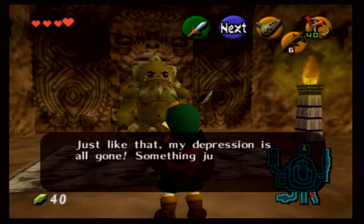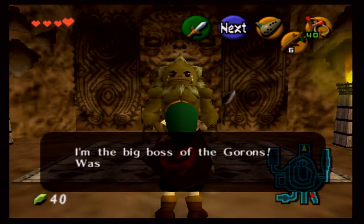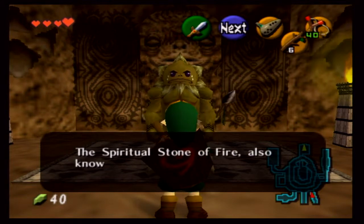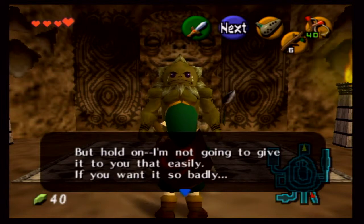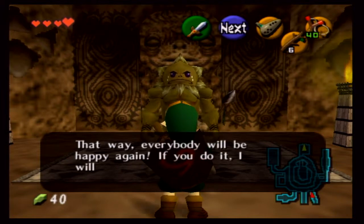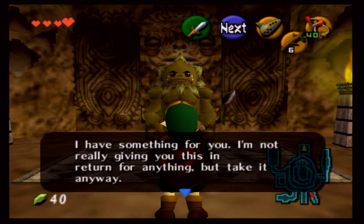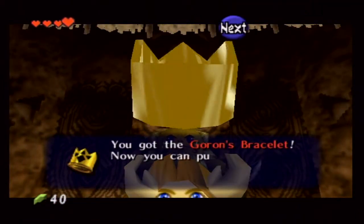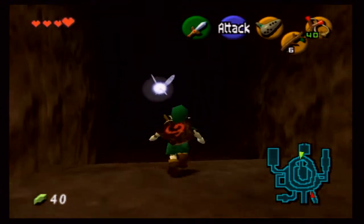Anyway, we helped him get over his depression, and now we actually get to talk to him. He introduces himself as Darunia — he's the big boss of the Gorons, and we do have something we have to ask him about. He wants us to go inside Dodongo's Cavern and deal with the monsters that are evading his territory. Basically, the Gorons use the bombflowers in there and the rocks as a resource, but with the monsters inside the cavern right now, they're cut off from their food source. We're going to go in there and help. Also, we get the Goron's Bracelet, which will allow us to pick up bombflowers, and in this dungeon we're actually going to get our bombs.